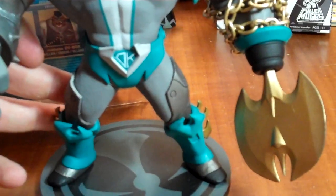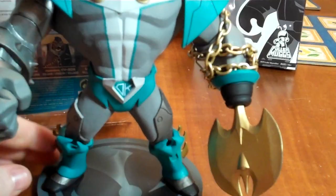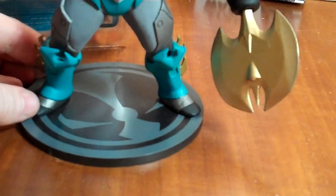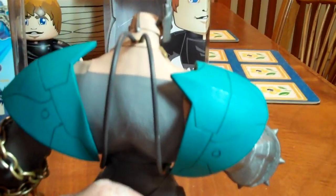His arms and legs do rotate at the shoulders and at the hip, and that's about it for articulation. He comes with a stand that has a foot peg which allows him to stand upright. Spinning him around, you can see he has two tubes coming out of his neck and around into the pockets on his belt, and some nice detailing on the back of his legs.